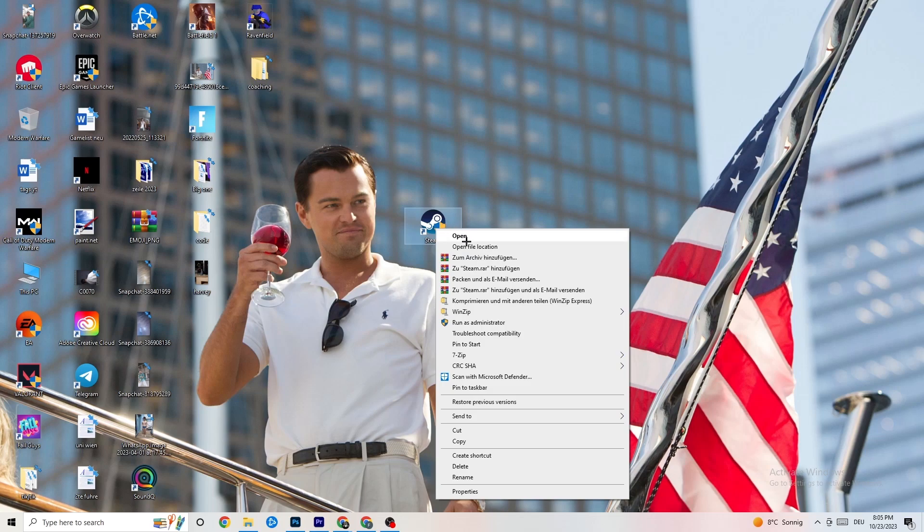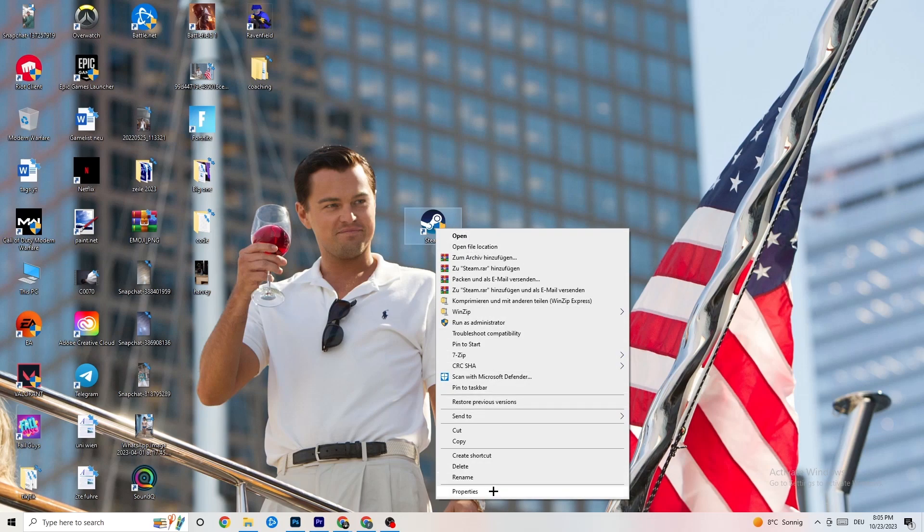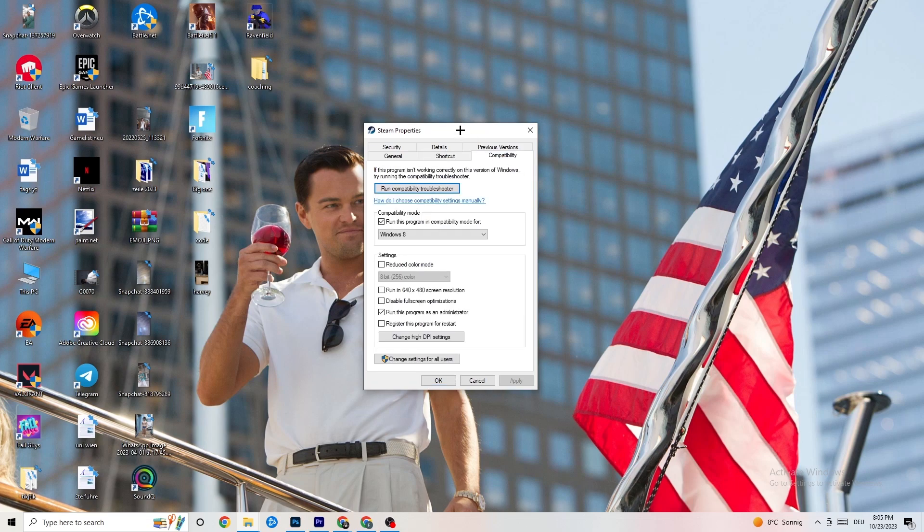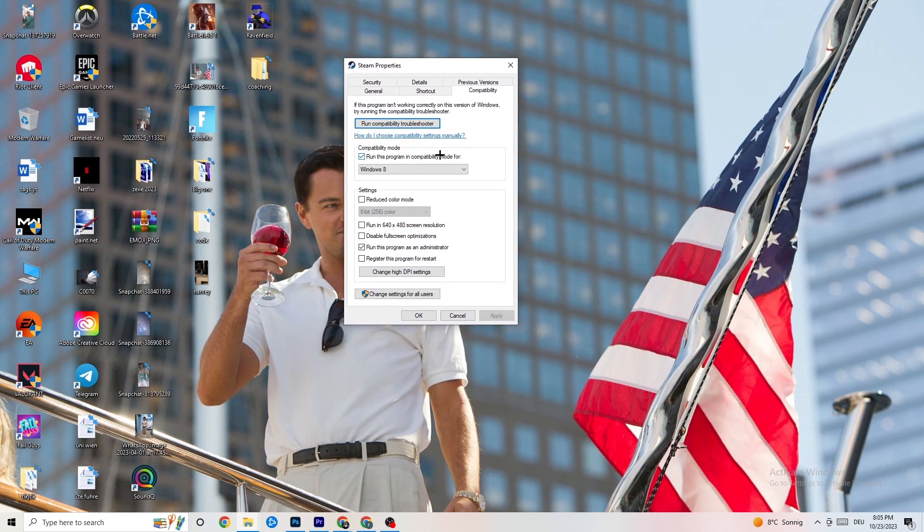If that doesn't work, take the launcher shortcut again, right-click it, go down to 'Properties,' and left-click it so the tab pops up. Navigate to the 'Compatibility' tab. The first thing you want to do is go to compatibility mode and enable 'Run this program in compatibility mode for' and select the latest Windows version you have.